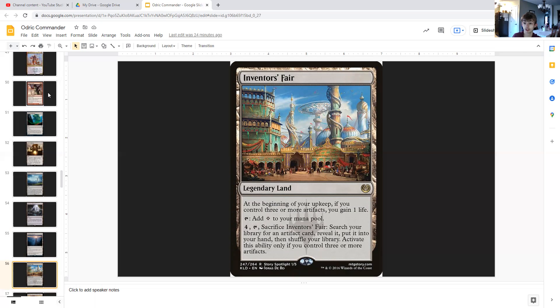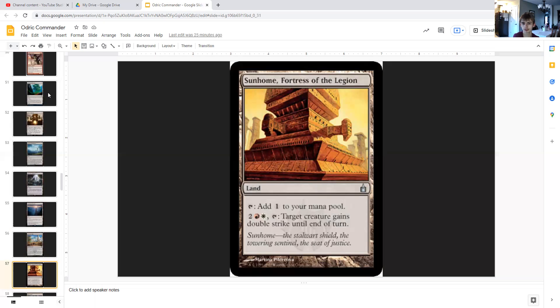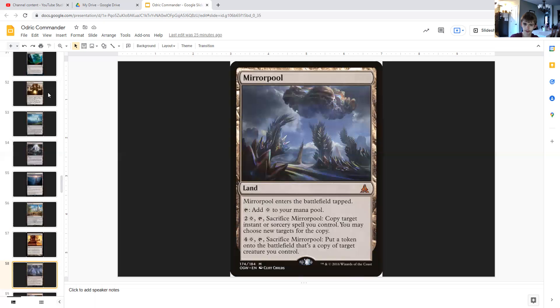Inventor's Fair is a legendary land — at the beginning of your upkeep, if you control three or more artifacts you gain one life. It taps for colorless and for four generic you can tap it and sacrifice it to search your library for an artifact card, reveal it, and put it into your hand — only if you control three or more artifacts. Sunhome, Fortress of the Legion can tap for colorless or for two generic, a red, and a white to give target creature double strike — great for Odric's combat. Mirrorpool can tap for colorless or for two generic and the color you spent you can copy target instant or sorcery spell you control, or for four generic and a color sacrifice it to create a token that's a copy of target creature you control.